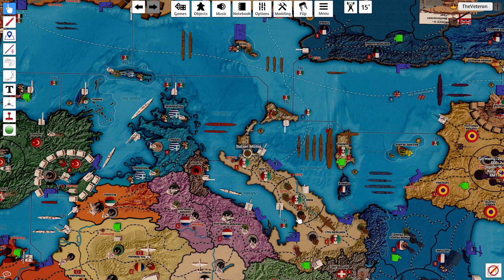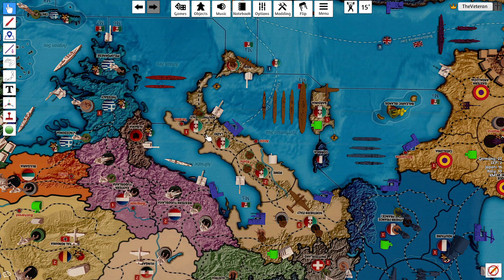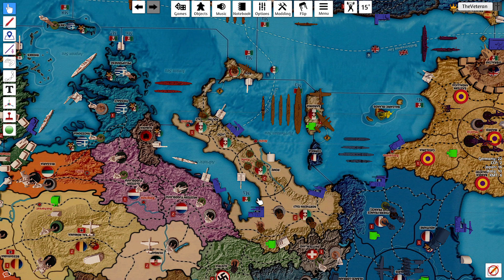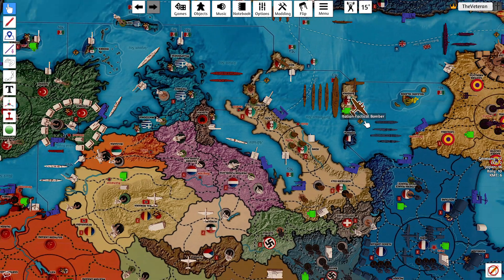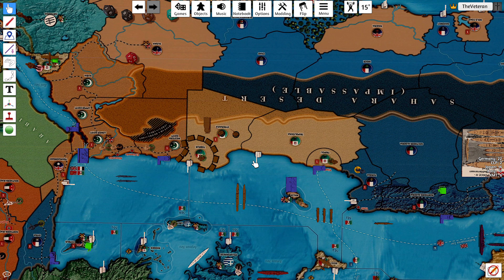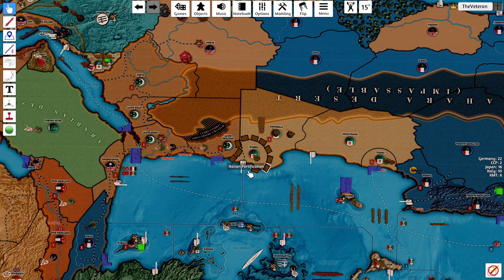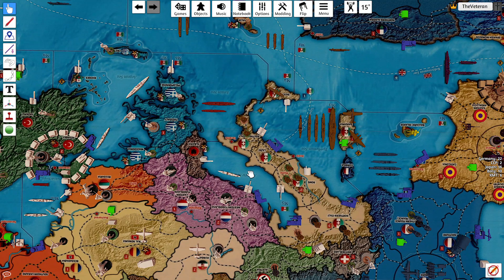Militia to Rome. Infantry in Northern Italy. Militia to Rome. Attack bomber to Sardinia. This mountain — we'll move across the narrow crossing. A little bit of infantry to Sardinia. Alright, that'll do it.